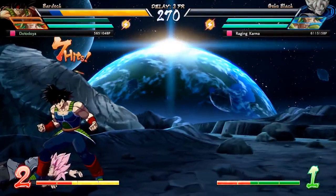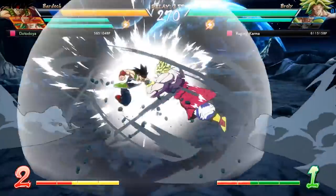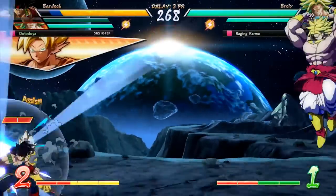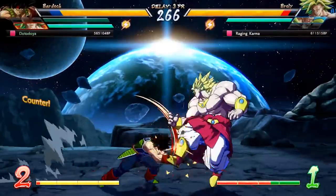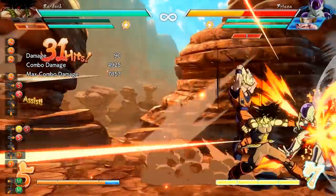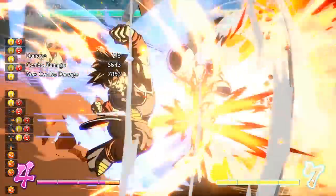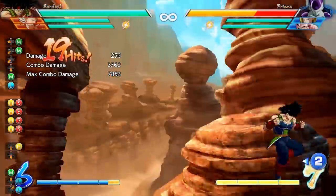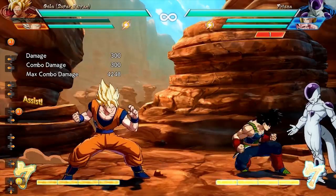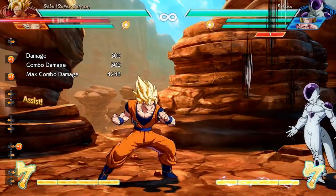Now let's talk about where Bardock goes on a team. In my opinion, Bardock is best played as a point character because of just how much he benefits from having assists. You've seen the combo where he can chain level ones using other assists and then do another level one, leading to insane damage — and that's actually pretty practical in real games. Add to that the fact that Bardock's assist is a little underwhelming and you get a pretty decent point character.